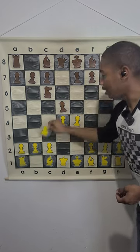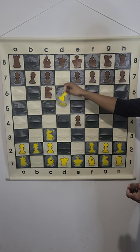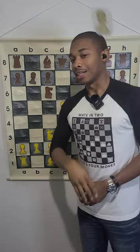After d5, knight c3, captures pawn, e5, and then it goes into some weird territory after knight e5, queen d4, knight g6, and things of that nature. And so that is what the Nimzovich defense is.